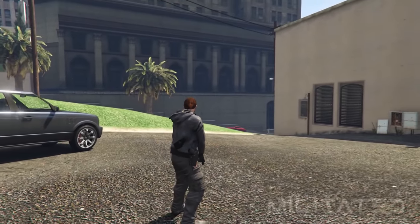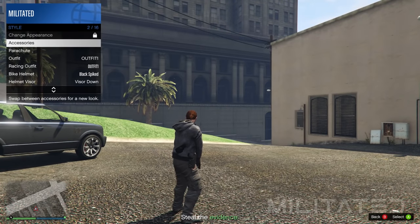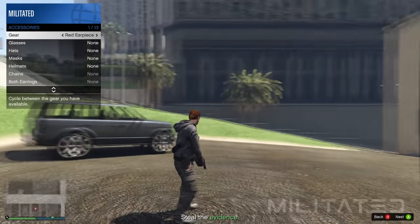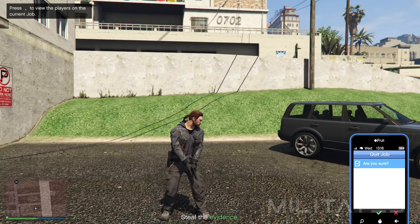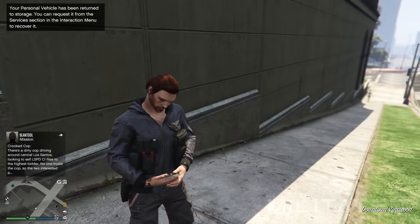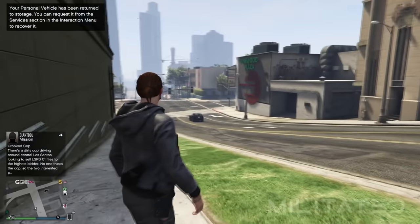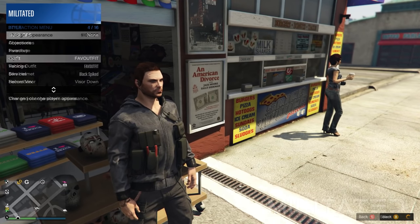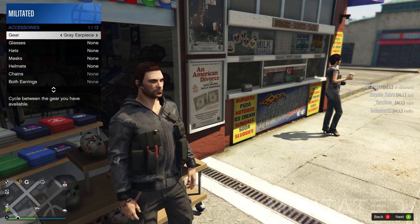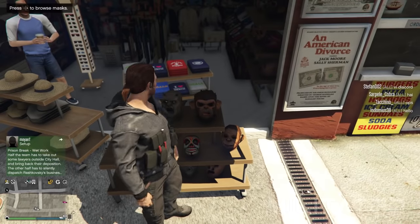Now that we're in the mission, open the interaction menu and go down to style and accessories. Press left once on where it says gear to equip an earpiece. Then close the interaction menu, bring up the phone and quit the job. This will load you into an online session and you'll still be wearing the outfit. The next step is to head over to the mask store on Vespucci Beach.